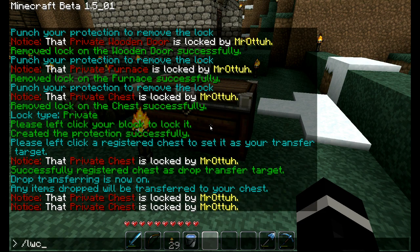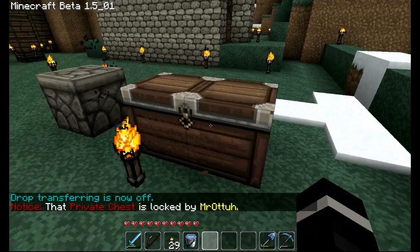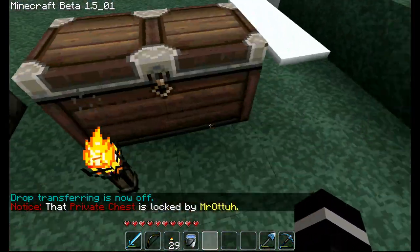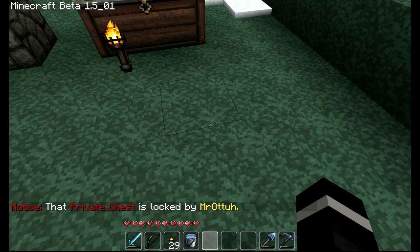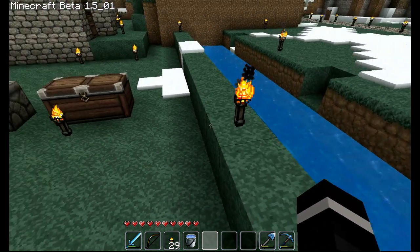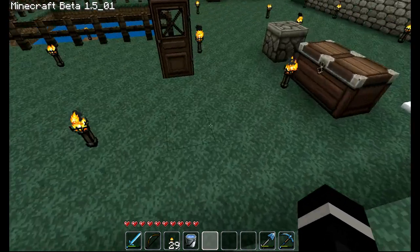To turn drop transfer off, you type slash LWC space mode space droptransfer off, and now drop transfer is off. If you had another chest you wanted to target, you would just type slash LWC space mode space droptransfer space select, then left click on that chest. And that's it for the LWC part of the video.